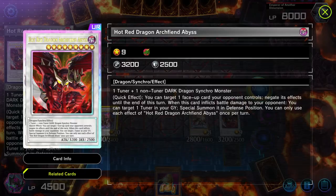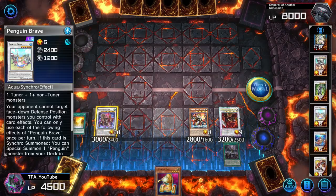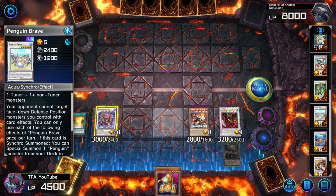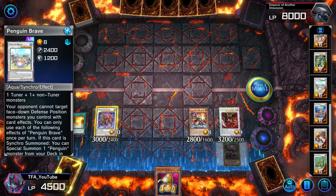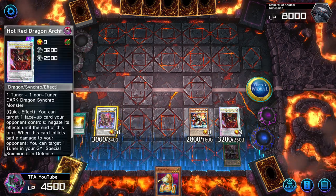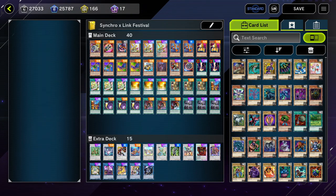Anyway, just wanted to show you the path to Hot Red Archfiend if you want it. You could also choose paths to Penguin Brave — I went into Penguin Brave once when I bricked and I still had Penguin Soldier to activate, which actually saved me the game. Now let's get into the deck list. Keep in mind it's not the strongest deck in the world, but if you've been following my channel and you already have most of these cards, you don't have to craft anything new — which is the nice thing and the reason I do these. Also, I just like to play the decks I like to play. I could have easily picked up Swordsoul — and if y'all have Swordsoul, just play Swordsoul for the gems.